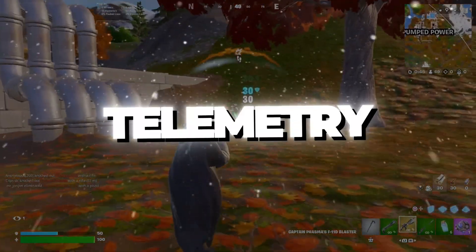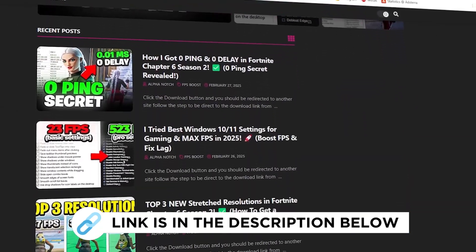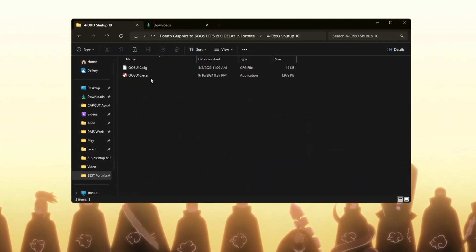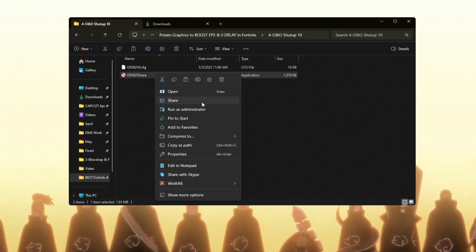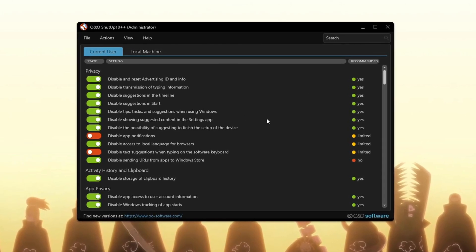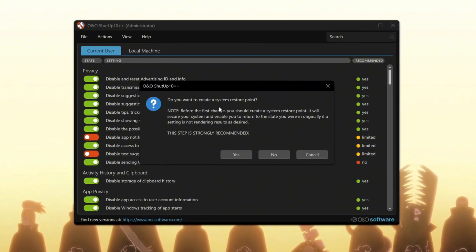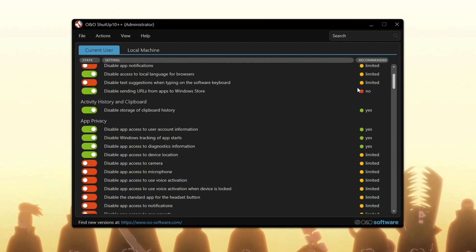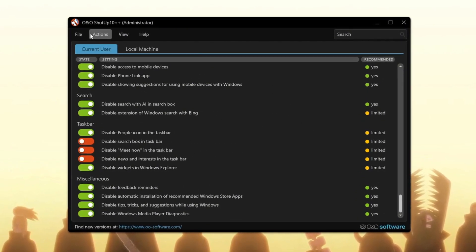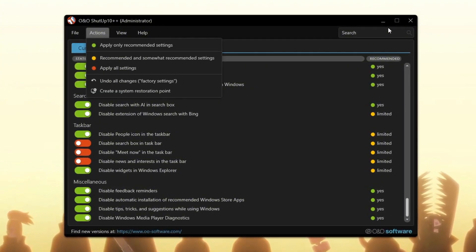Step 5: Removing Telemetry for more privacy and better performance. Telemetry is a feature in Windows that collects data from your computer and sends it to Microsoft. It can lower your performance and reduce your privacy. Open the program after downloading. Inside the program, only apply the recommended settings. If it asks you to create a restore point, you can skip it since we already made one before. Turning off telemetry may turn off some features like clipboard history or storage. But if anything goes wrong, click the undo all changes button in the app to bring everything back. After you finish, click 'Do not show this message again,' then click OK.